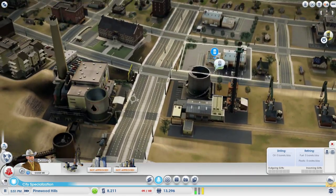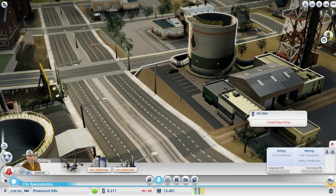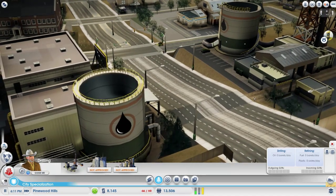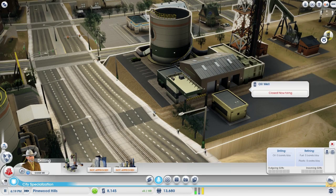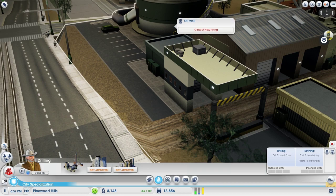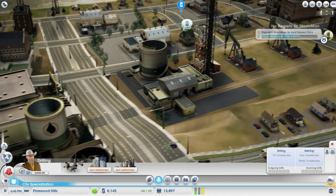I guess the one nice thing is if the oil has to be delivered via truck, at least it's close. So I guess maybe there is some advantage — and not a minor one. Now higher. How long does that take? I've seen that before but just haven't really tracked it.